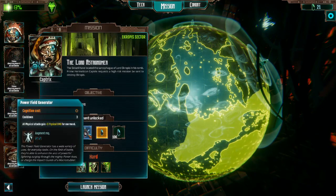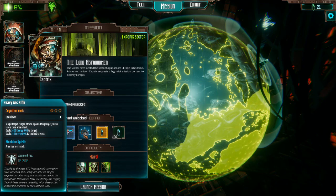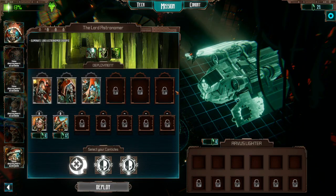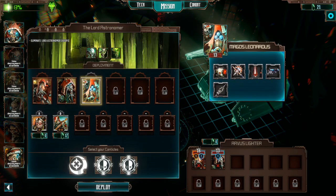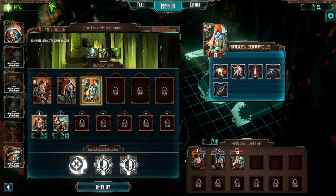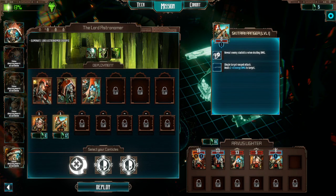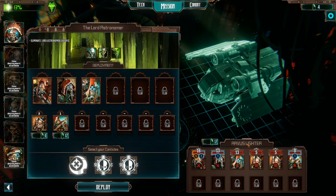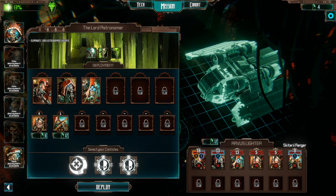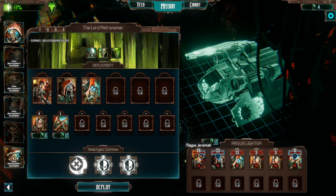So we're going to launch the Lord Astronomer mission. This guy has located the office of the lord — explosives in his tomb, prime mechanics, high risk. The mission is to eliminate the boss. The rewards: we get an arc rifle dealing a lot of damage, a field generator, and some Blackstone. Now it's the deployment screen. Since it's a boss mission I'm going to bring all my priests. Priests can die permanently — I have not had that happen yet — however, Servitors and Skitarii Rangers are expendable.